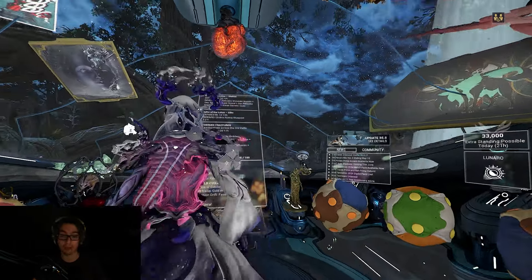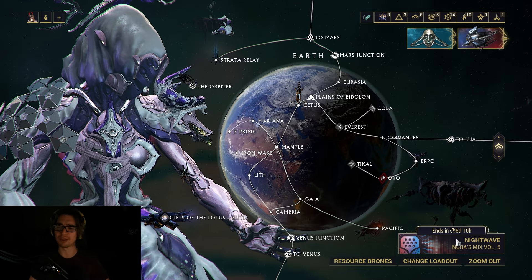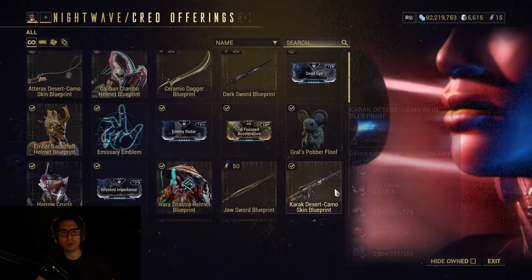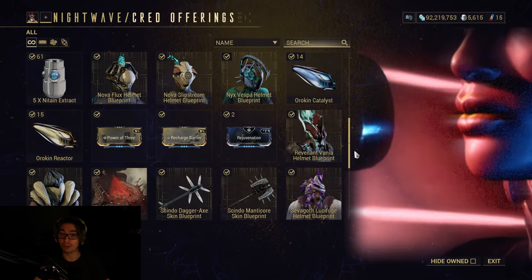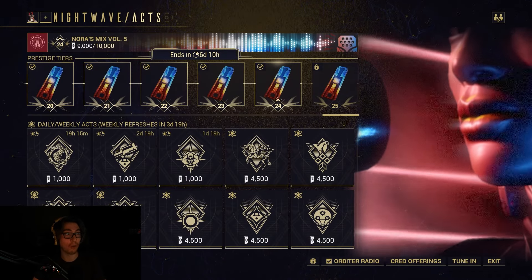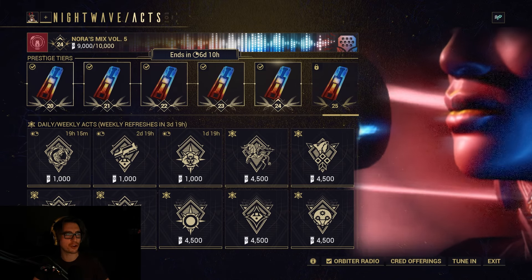I made a video talking about how Nightwave is ending soon — ends in about five or six days depending on when I upload this. I was talking about how you should quickly spend your credits so they don't go to waste. Pick up all of your Orokin reactors, pick up all of your Orokin catalysts. But when I made that video, people were commenting and were very excited for a certain method. Let me show you that right now.